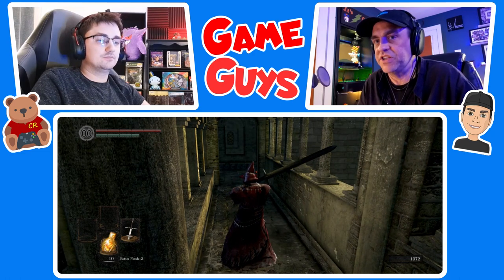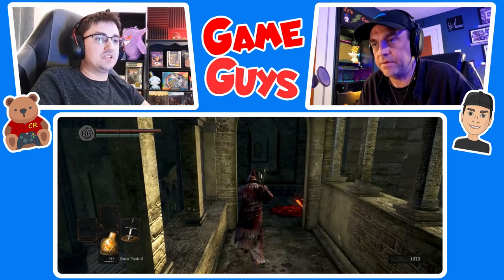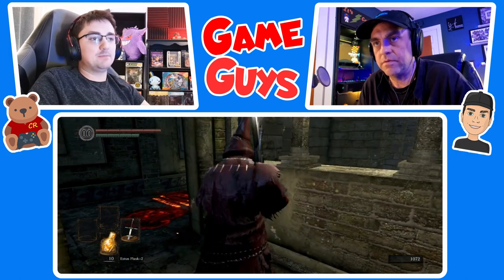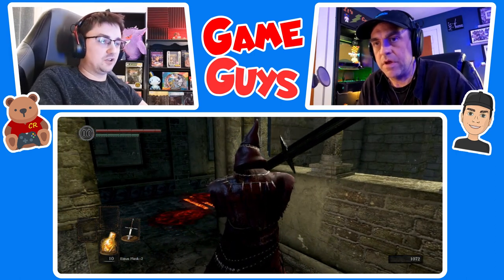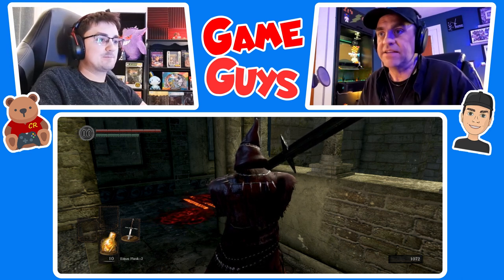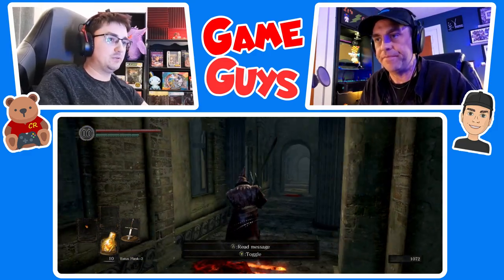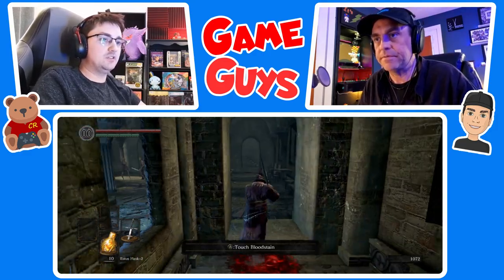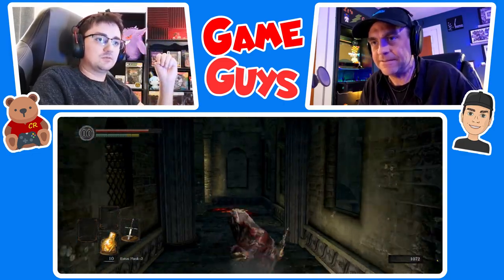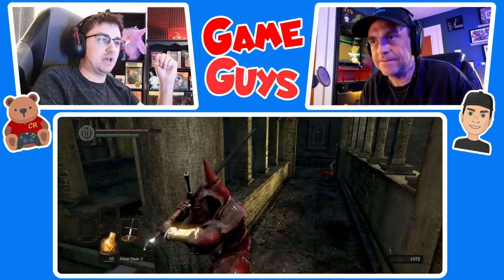They're enchanted. Do like one R2 attack, back up — let your stamina regenerate, because you don't want them swarming you. You have to time your attacks. So with these guys, I want to — bang, step back, then bang. Don't get greedy with your attacks because there's a lot of them. Now back up. That's the normal amount of damage they do, but the channeler basically gave them like magic steroids.